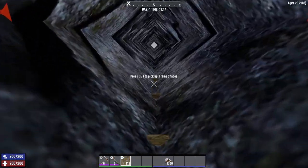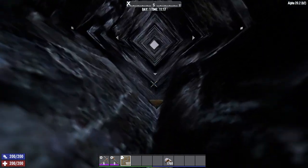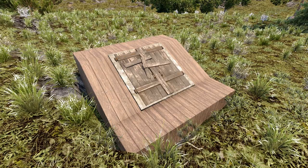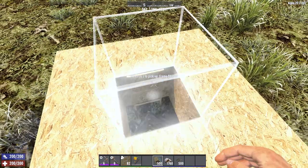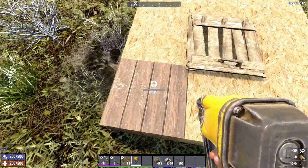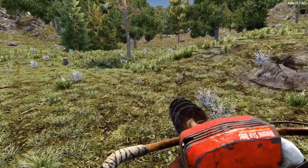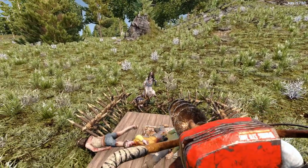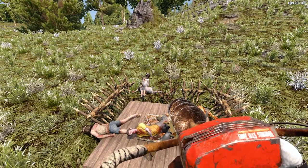Now you'll want to build a ladder back up to the surface. I personally like to make my ladders two wide so I have more room to move, and it fits well with the little mine entrance I like to make using wood cellar doors, but a one-wide hatched ladder will do. Be sure to put spikes around the entrance in case your mining attracts nearby zombies, or worse, if you generate enough heat to summon a screamer who, if she sees you, will scream and summon a horde.